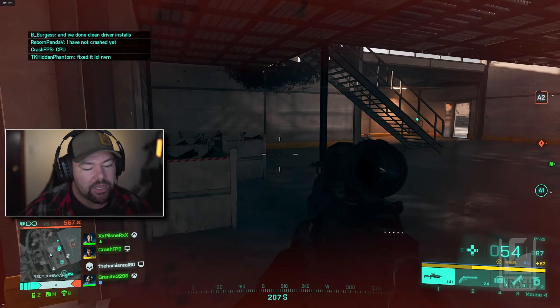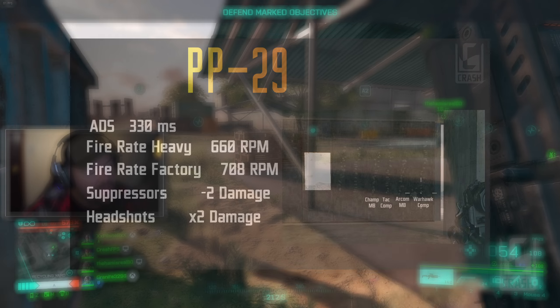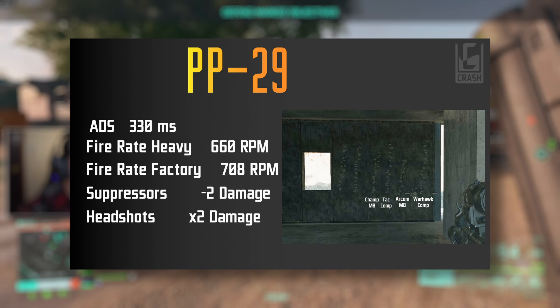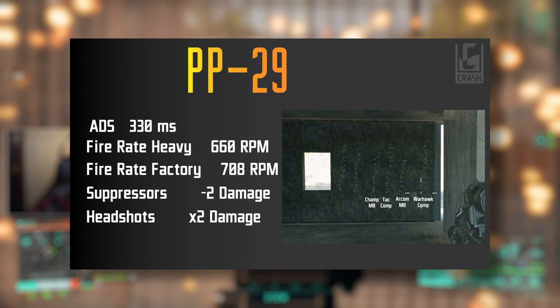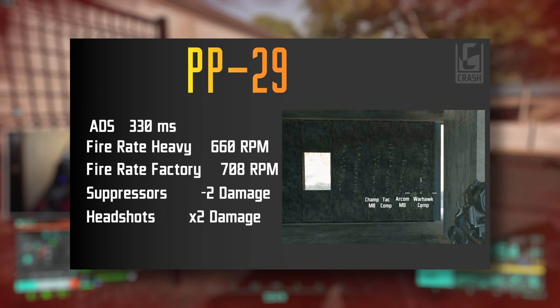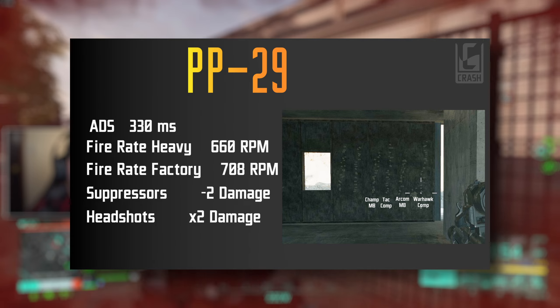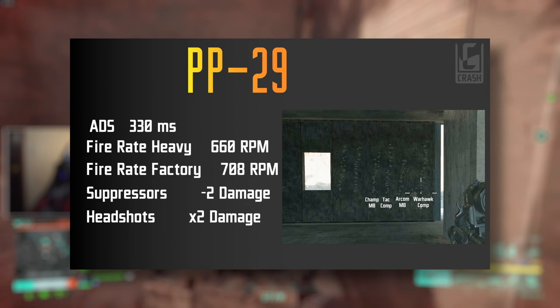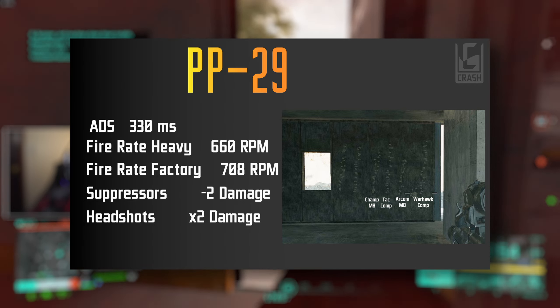This is probably the best weapon to use right now. Let's take a look at some stats — I'll put this infographic up, it has a lot of really good information. The ADS speed is 330 milliseconds give or take a few frames. Depending on frame rendering, I really don't think the sights have any effect on ADS speed, so you can basically use whatever sight you want.